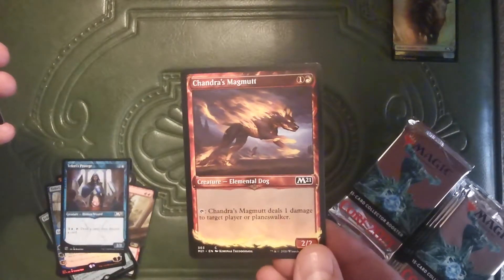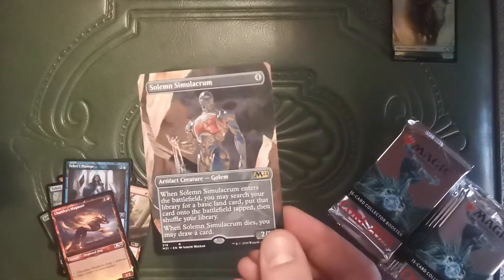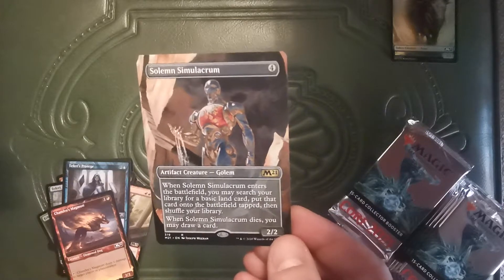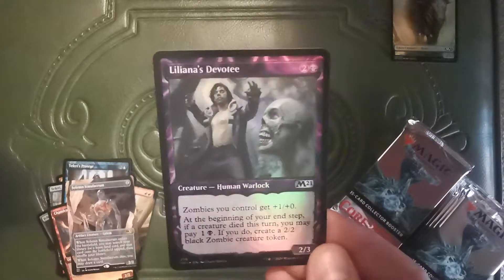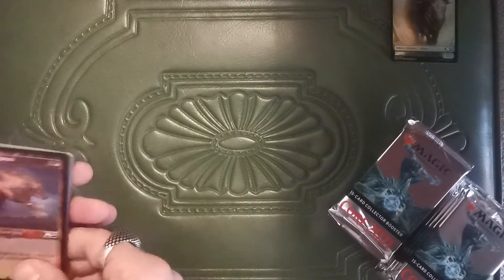Chandra's Magmut. Frickin' fantastic. Those fiery borders — I might've just lit them on fire, actually. Solemn Simulacrum. That's officially how you say it. If you say it different, you're a noob. Got some Liliana's Devotee. Foil — I'm guessing this is showcase border. We've got another Chandra's Magmut with the foil showcase border. Yeah buddy. Seems like each of the Planeswalkers got their own showcase borders. Almost tempted to grab the sleeves right now with that Teferi in there.